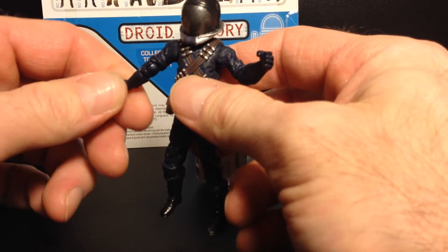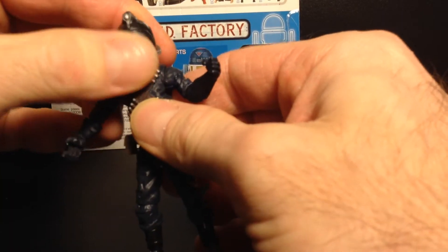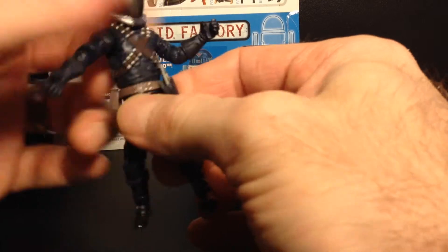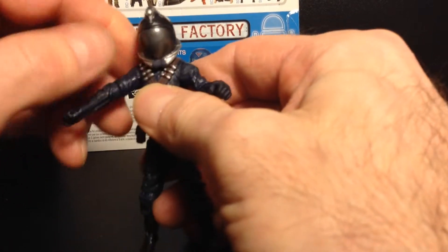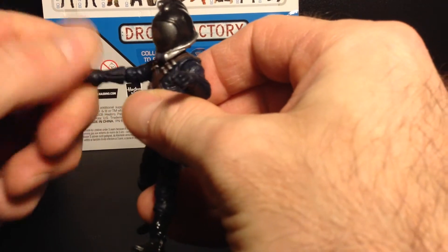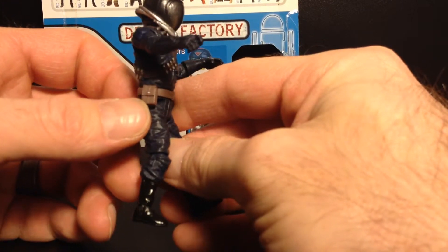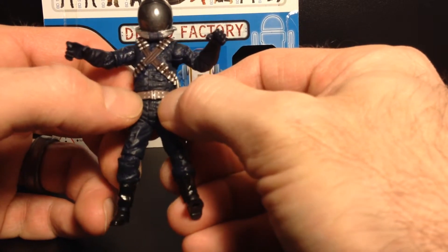The head articulates all the way around and up and down. He's got what I assume is ammo on his chest. He has no abdominal crunch but twists 360 degrees. Elbows raise laterally, rotate 360, with a ball joint at the elbow and rotation at the forearm bilaterally. There's a pouch with paint detail, a latch detail on the belt buckle as well.